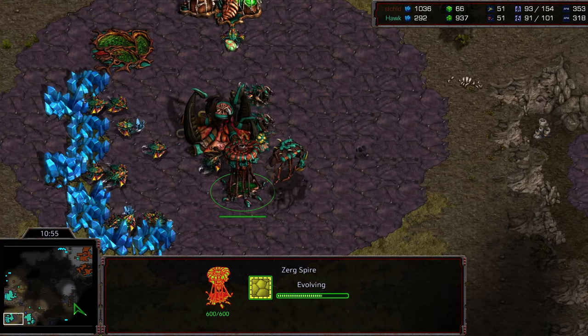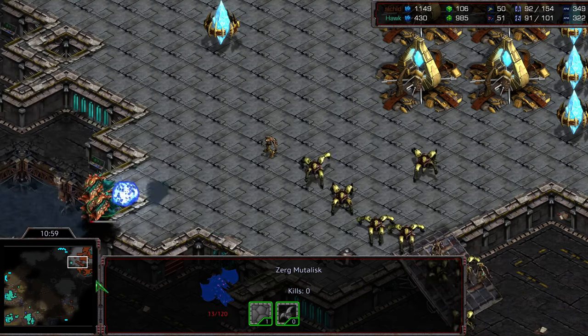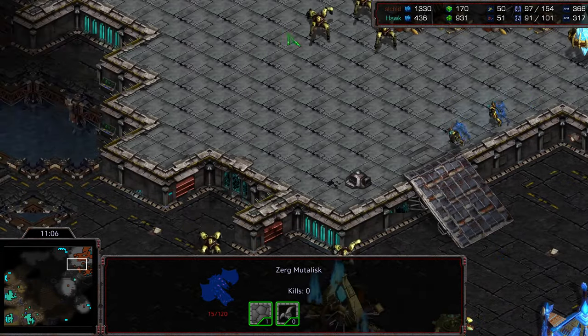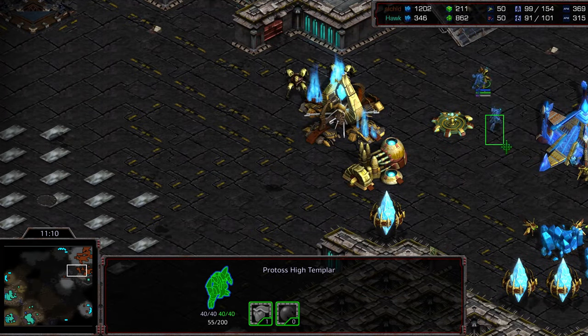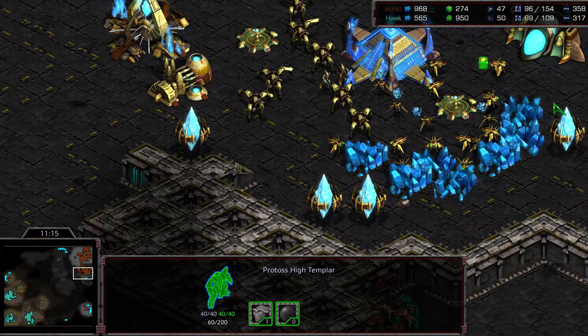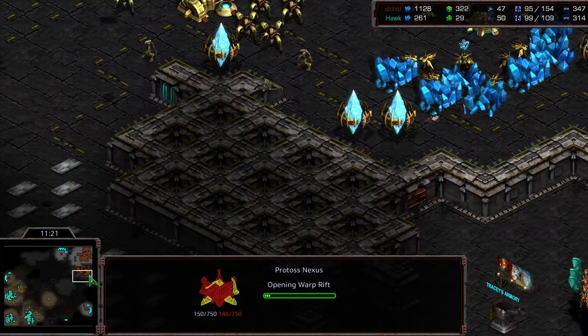Three bases; additional hatcheries tacking on. I think Hawk has bought himself enough time and enough gas to proceed with his machinations. Getting plus-two armor — looks like he's realizing it's just going to be dragoons on the ground and wants to make them a little beefier. Continuing with the mutalisk play into the mid-game; the high templar are going to be very exposed. Mutalisks now engaging at the natural expansion, continuing to pick away at Jayun's economy.